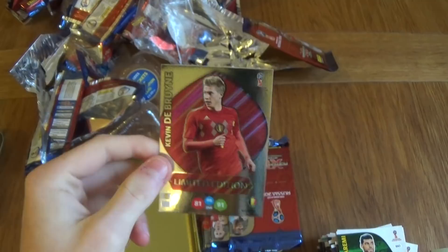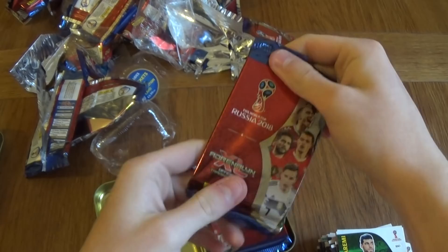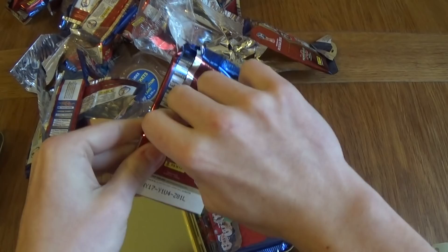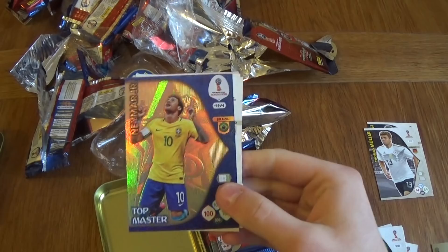Let's do a little thing — the next packet I open, these players will play for my World Cup team if I had one. We've got Messi as our first one — I reckon Messi can do really well. We've got Messi, Thomas Müller up front. We've got Neymar, top master. Look at that card — that looks insane. The bluish top master Neymar. This is one of the rarest cards you can get. So Messi, Müller, and Neymar in this packet.